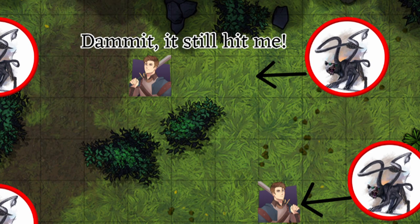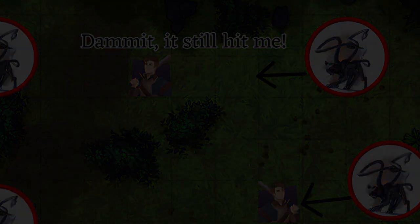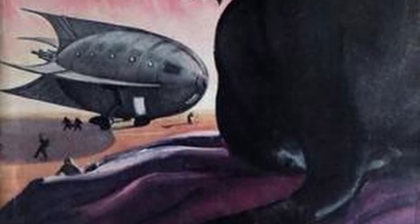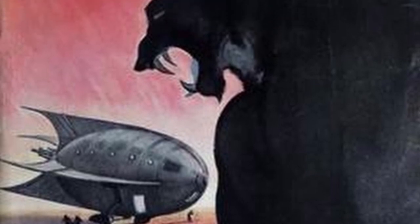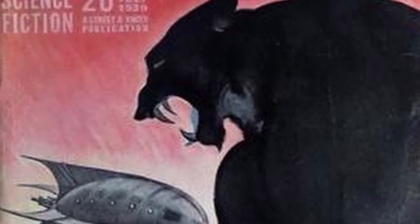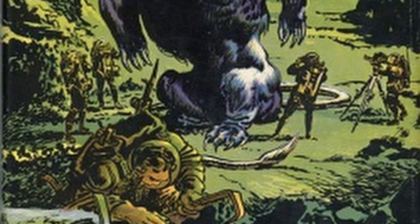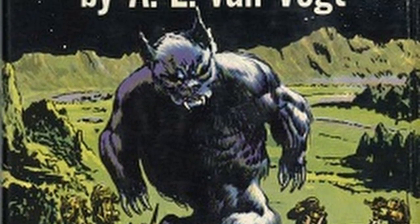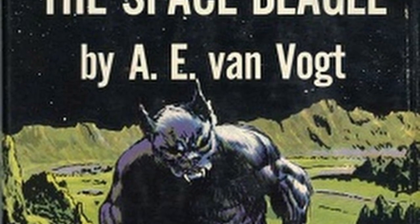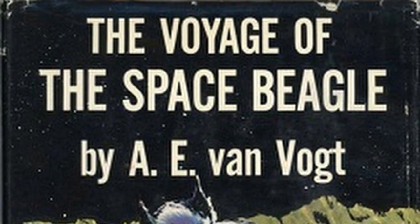In an interview from 2005, Gary Gygax revealed that the original inspiration for the Displacer Beast was from the Coerl, a cat creature that starred in the short story 'Black Destroyer' by A.E. Van Vogt, and was later introduced into the book 'The Voyage of the Space Beagle' by the same author. 'Black Destroyer' is often heralded as the start of the golden age of science fiction, and the novel version frames the story as part of a longer expedition through the cosmos.